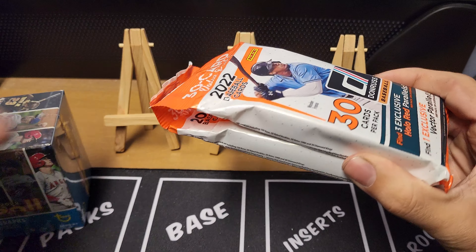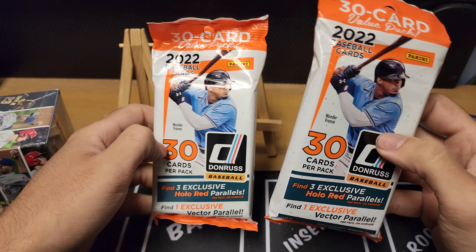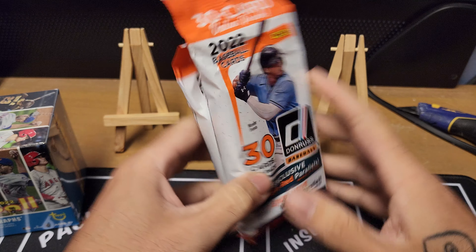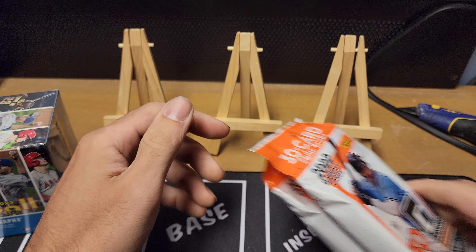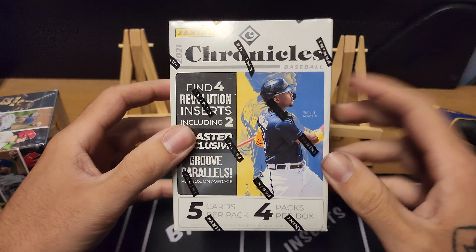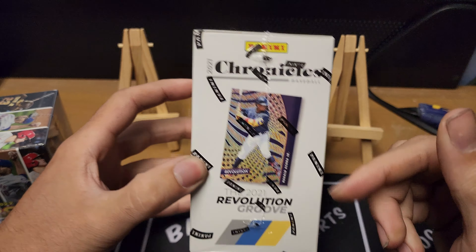We'll start out with these Donruss fat packs — 30 cards per pack, so 60 cards in here. We'll find three exclusive holo red parallels and one exclusive vector parallel. We can check out the hit odds there. I like Donruss Baseball a lot, it's one of my favorite products this year. Then we'll do the Chronicles Baseball blaster — four revolution inserts including two blaster exclusive groove parallels, five cards per pack, four packs per box, 20 cards total. Chronicles always has a lot of hit potential.